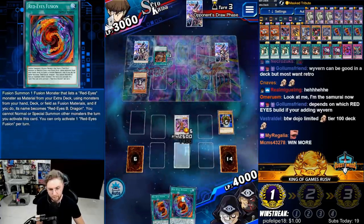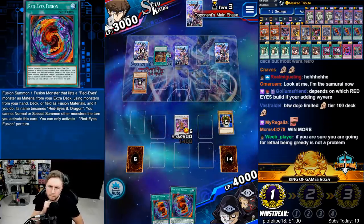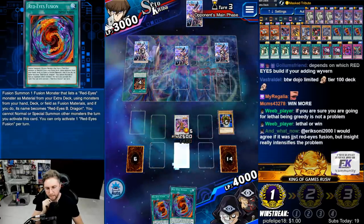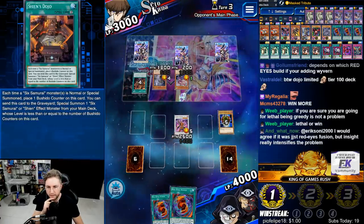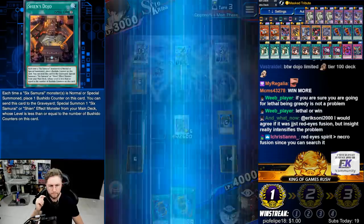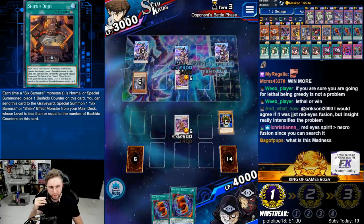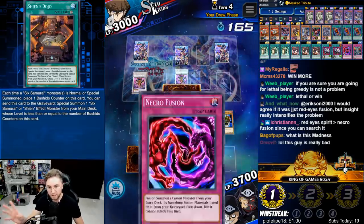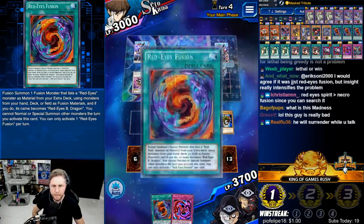No win-more — we want to win. Red Eye Spirit over Necrofusion since you could search it? I might switch. You have a good argument — you don't like a card in my deck and you're suggesting something else. My reasoning for Necrofusion is because I want to actually test it. Red Eyes Fusion — not that anyone was saying anything against this.